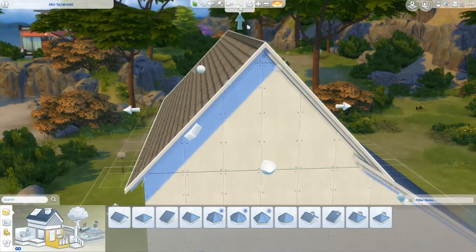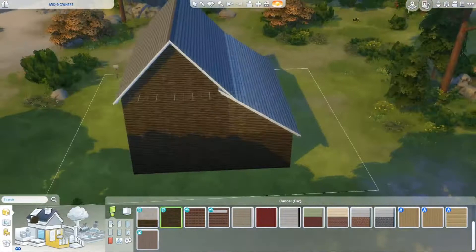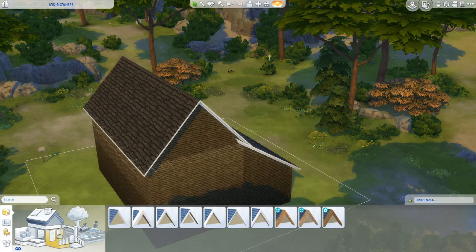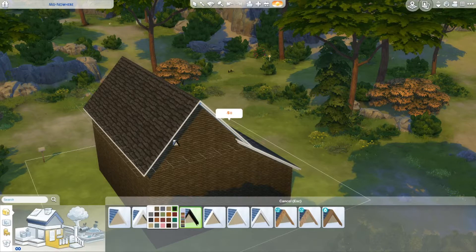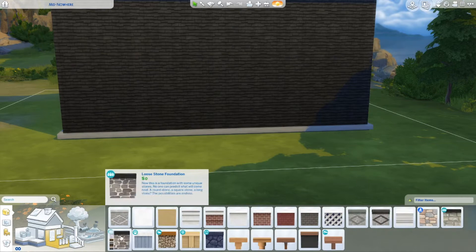So I bite the bullet and take a break from the roof and go to choosing the exterior paneling. A lot of the pictures I had either had normal paneling or wooden shingles. Some of the older ones especially had more of the wooden shingles, so I end up going with that and then changing the color to gray so that it looked less blech.